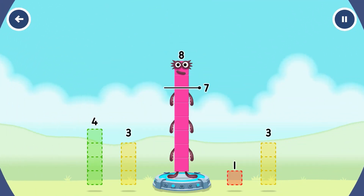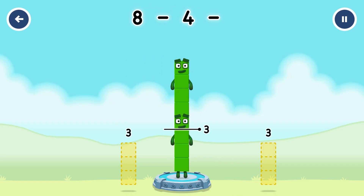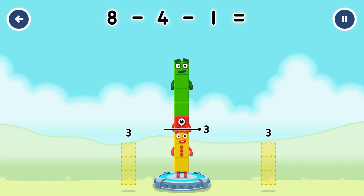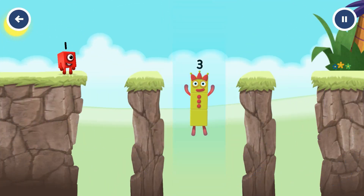Take number blocks away from eight to leave three. Four. You cracked it! Eight minus four minus one equals three. Three, five, five, five. Yes!